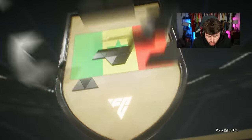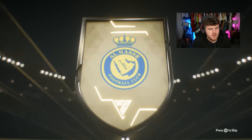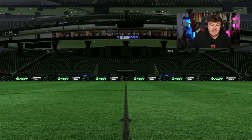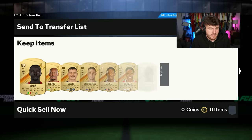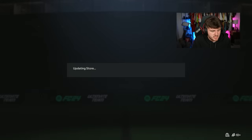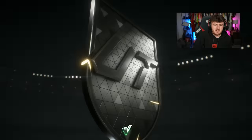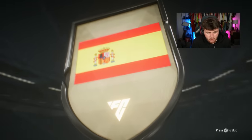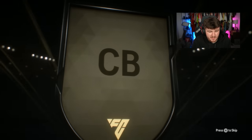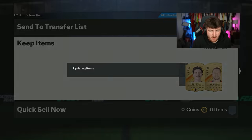We've got 250k packs from Division Rivalry rewards. Fingers crossed we can get something. 86 Marnie - double walkout, why not? I'll take 86 Marnie tradeable, not bad - good super sub. I'm just gonna discard the rest. Second 50k pack - no Centurion. We got a Spanish center back, it was Power Tares.